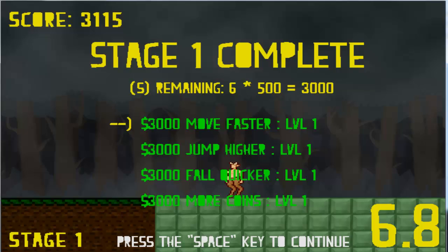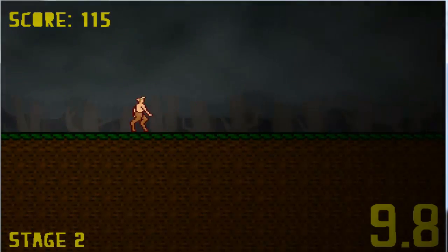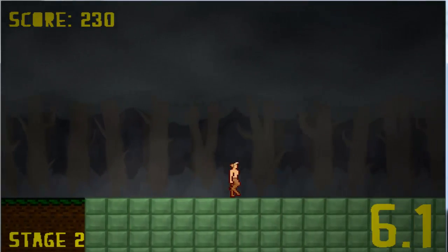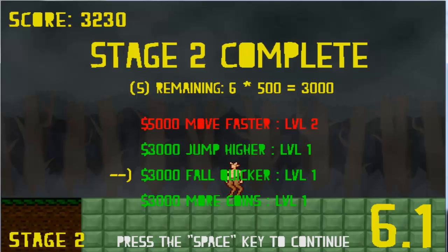Basically my idea was getting from point A to point B within 10 seconds. So I made a platformer, and all of the levels are also randomly generated, so every single time you play it, it's different. Your main character is a Satyr, and you just go from point A to point B, try to get there within 10 seconds, hit the green, and there you go.